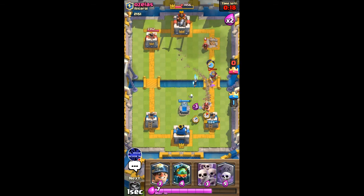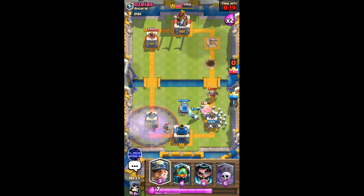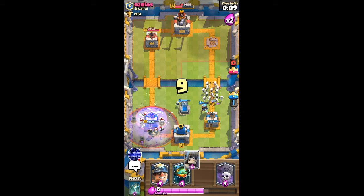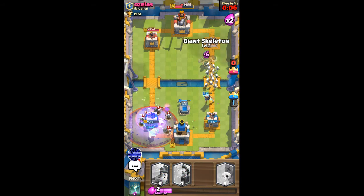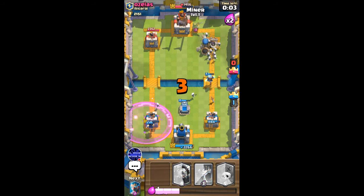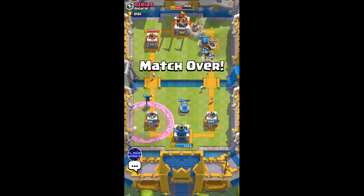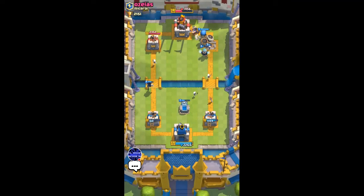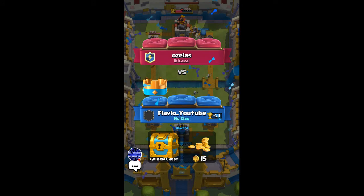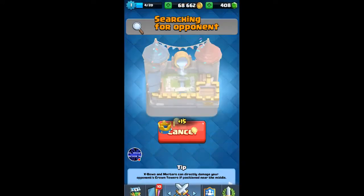I'll go ice wizard and some skeletons. He's got a graveyard there as well so I'm gonna go electro wizard. He's gonna try to take on my tower — I'll go miner. That's gonna be a good game — another win! That's interesting.